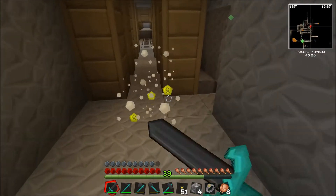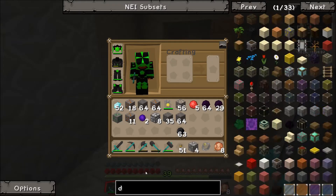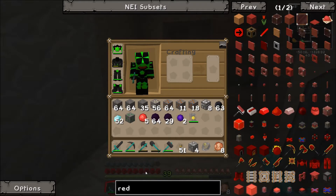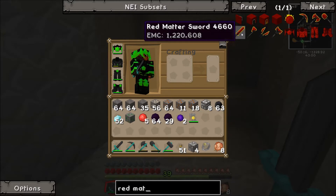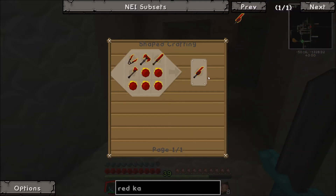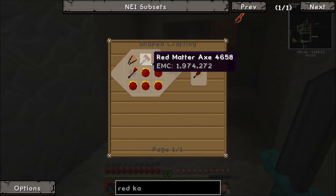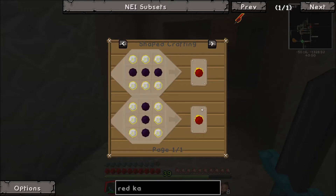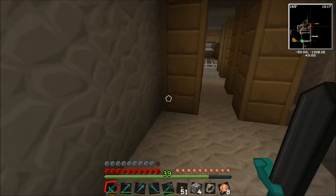It might be the Red Katana that I'm thinking of. The Red Katana is the Red Matter Sword. As you can see, this is a mix of a lot of weaponry in one. But I do need all the Red Matter stuff, which is fairly expensive. So yeah, I'll be looking into that at a later date.